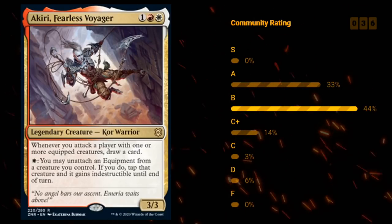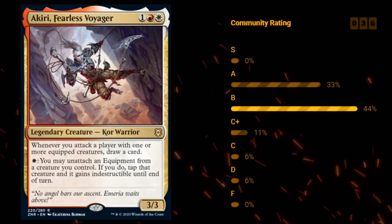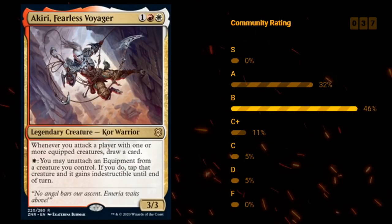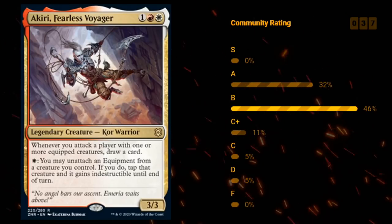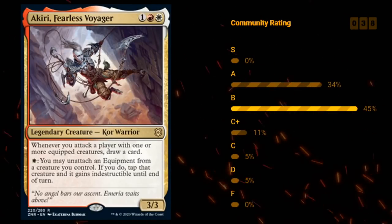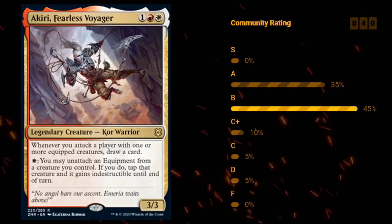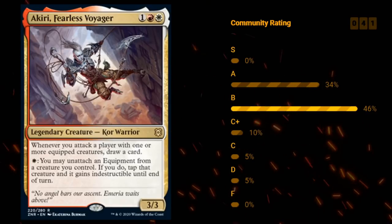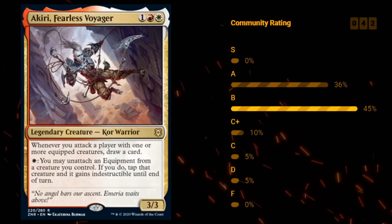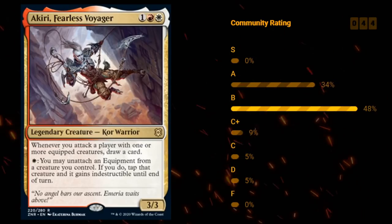The F grade is also pretty rare, kind of like the S grade. These are cards that are completely unplayable in limited, and you're better off putting a basic land in your deck instead — often sideboard cards meant for constructed play that don't have any applications in limited. So that's just a quick rundown of all the different letter grades. First off, I like to take a look at all the multicolor cards in the set, as it gives us a better idea of what the different two-color pairs in limited look like and how we should approach them.